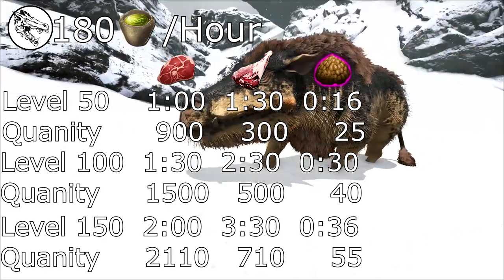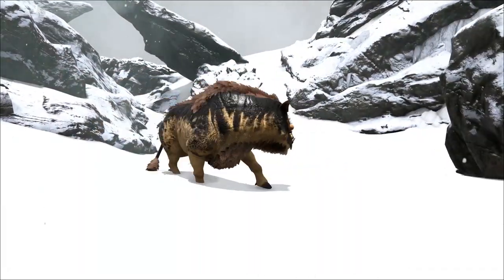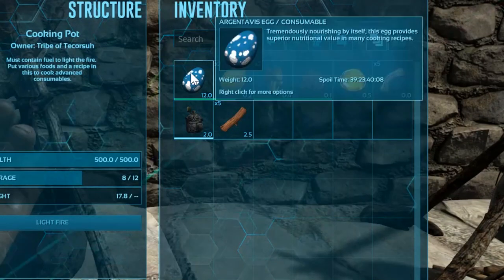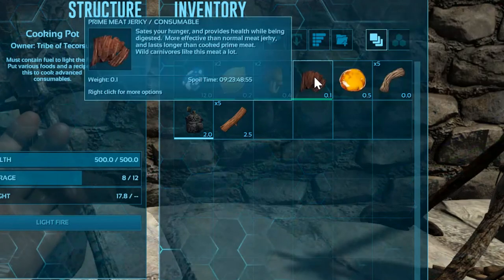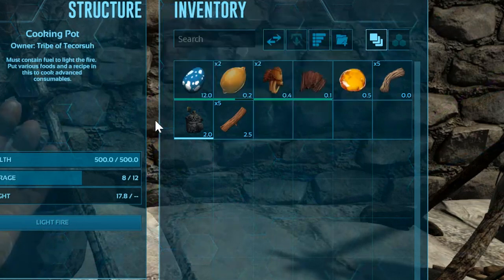You'll also want a more abundant food source for the dayadon to consume when it wakes up. The superior kibble requires one large egg, two citronel, two rare mushrooms, one prime meat jerky, one sap, five fiber, and one water.